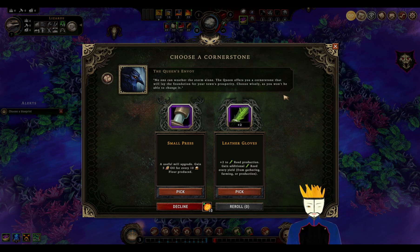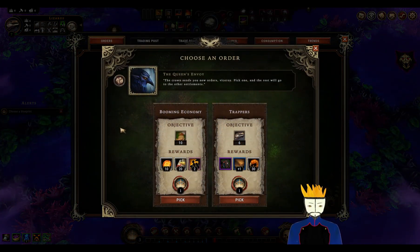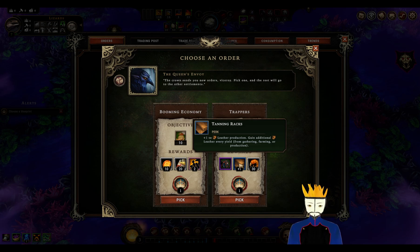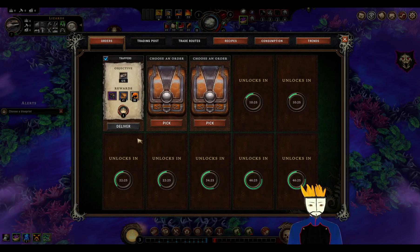Gain 3 oil for every 10 flowers produced — that's very good actually. But currently we do not have any of those. We don't have reed production, we don't have flowers. That will go with small press for now. We already have 6 lizards, so we can immediately gain the trappers. We gain a trapper camp, canning racks, plus 1 to leather production, and insects. I see no reason not to get the trapper.